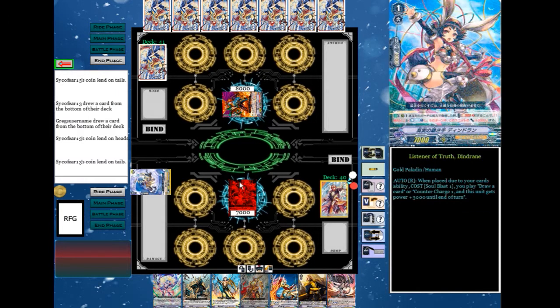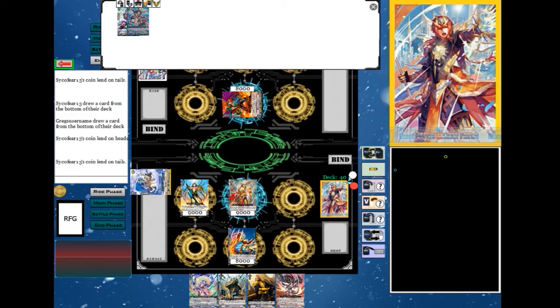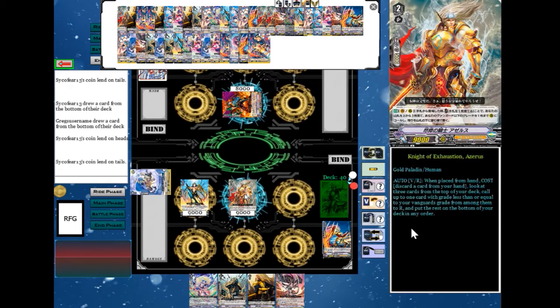I'm going to ride Azra — I don't know what he's called — Wonder Ezel. Howl. Wonder Ezel's skill: Soul Blast and retire Howl. Superior Ride Ezel from my deck. Minus one drive.